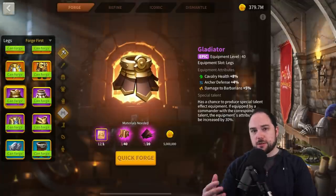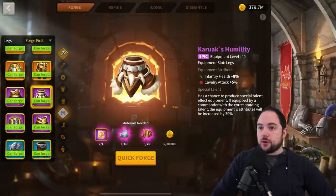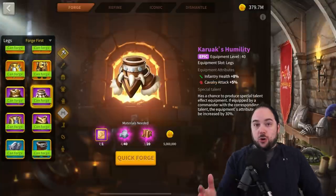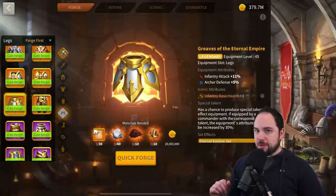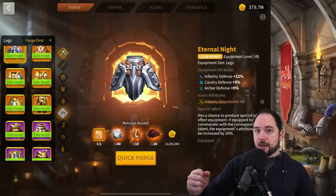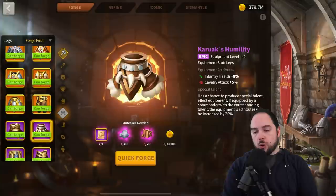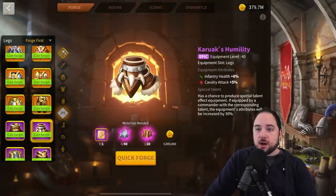Number four is Karak's Humility, which also gives 10.5% health. I rank it higher than Gladiator because the upgrade path is worse. For cavalry there's an option to get more health, but for infantry you don't have that — upgrading to the set switches you to attack, which is potentially a downgrade. The Eternal Knight from Lost Canyon gives defense, which isn't as good as health. Until you get the talent on the upgrade, it's not even technically better. Make Karak's Humility, talent it, and hold on to it for a very long time.